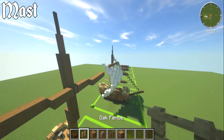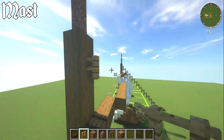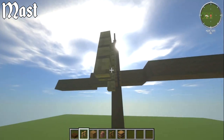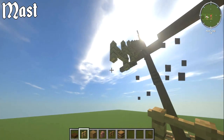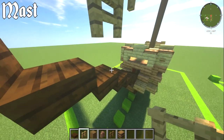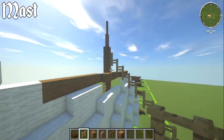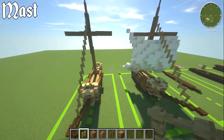To connect the mast to the bowsprit, go down one block from the mast base and place an oak fence, then zigzag it: down, out, down, out — all the way down to the bowsprit. It doesn't perfectly line up at the end but you can place one block there. That's the forestay done, and the mast section is complete.